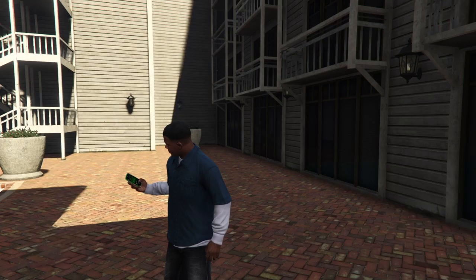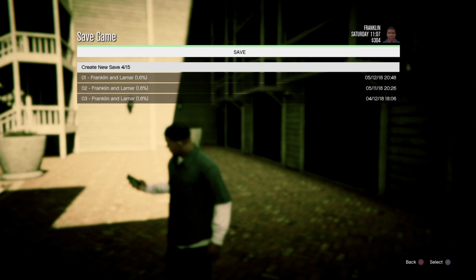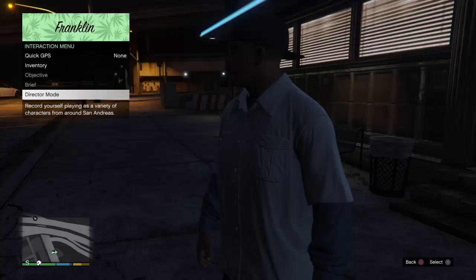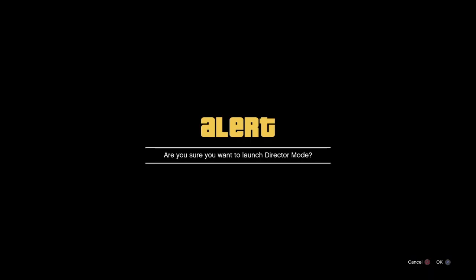If done correctly, you will be back in story mode as Franklin and you'll be some random place on the map because you've already done all the scenes. From here, press pause and reload the save that you just made — it may not even be required, but just do it in case. When you reload the save, you should have Franklin where you last left him, on top of the bird place.